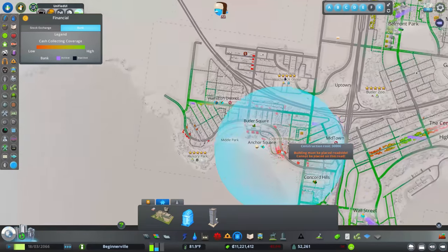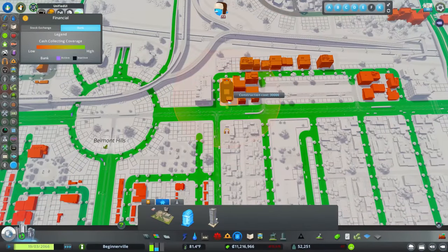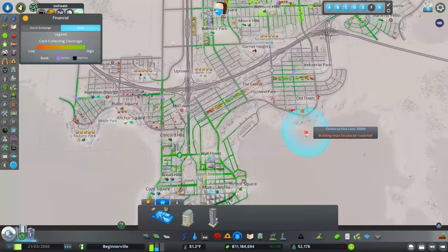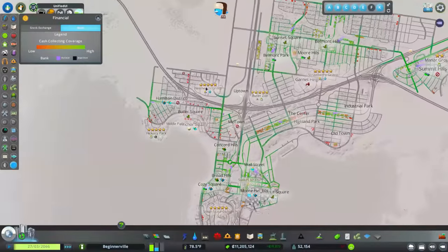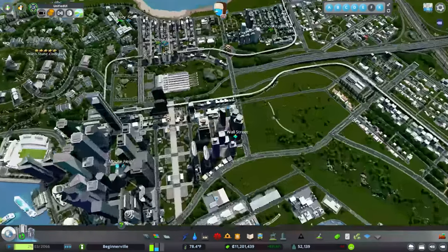We've pretty much covered everything that is important at this point. We do have a couple little red spots but I still feel like they're going to be serviced quite well. Let's go ahead and place a medium bank right there, then maybe just a couple other little small branches to cover up those spaces. Now if we jump out of this view, we've also received a new financial info panel button. If you click this, you can see the areas where you get a tax bonus from the stock exchange — it says six percent for commercial and office buildings in this area, which is fantastic. You can also go over to banks and see how good your coverage is.